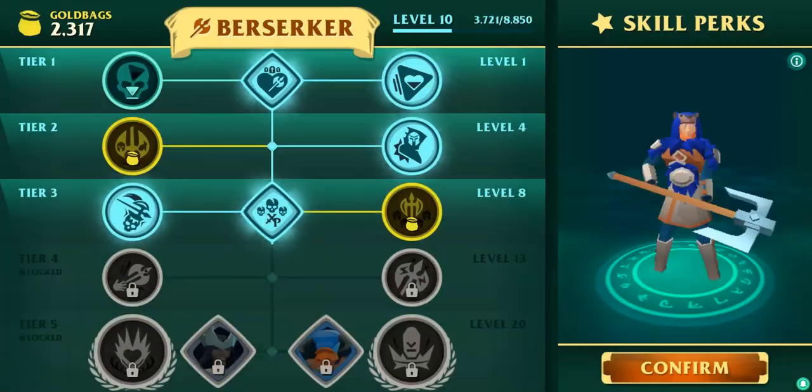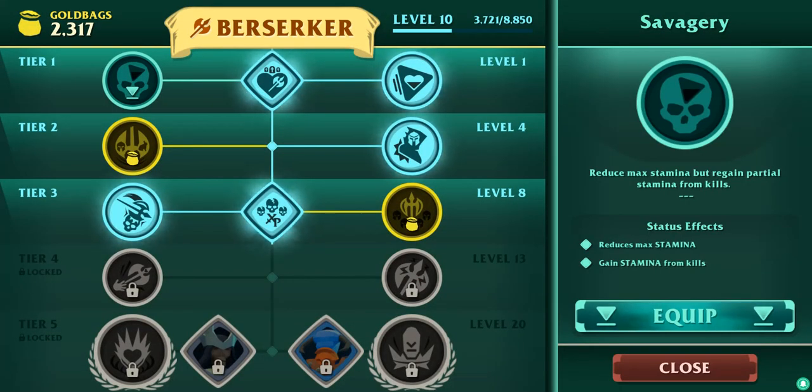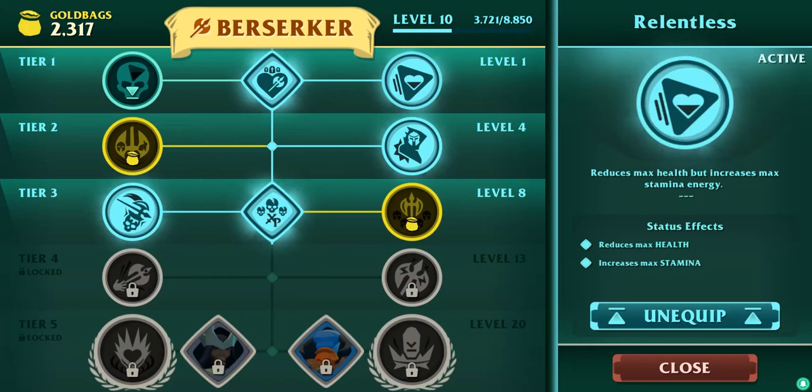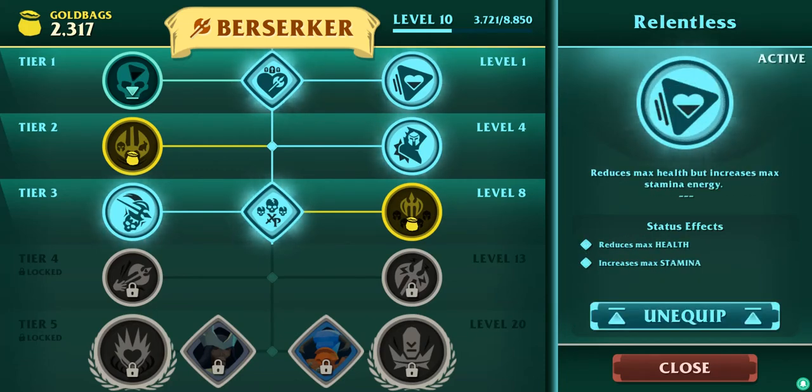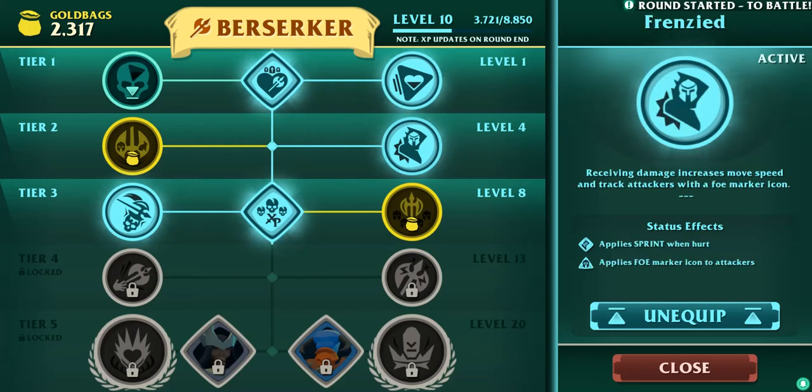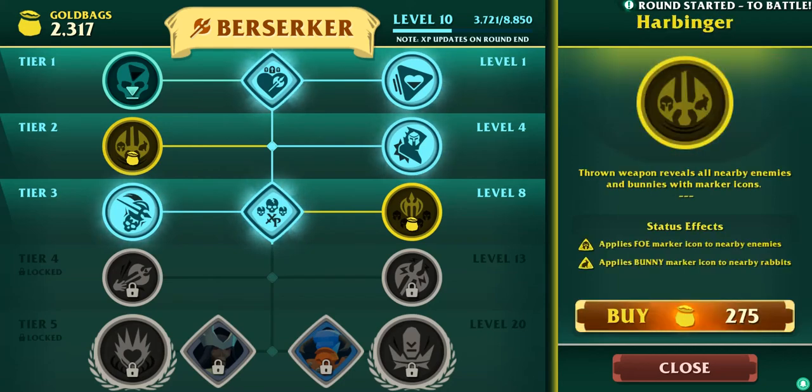Oh, Berserker! Let's do this fast. Reduces max stamina. Gains stamina from kills. Okay there we go. Reduces max health. Increases max stamina. Applies sprint when hurt — oh, that's a nice one. Applies foe marker to icon attack — that's not helpful. Applies foe marker to icon to nearby enemies. Applies bunny marker.